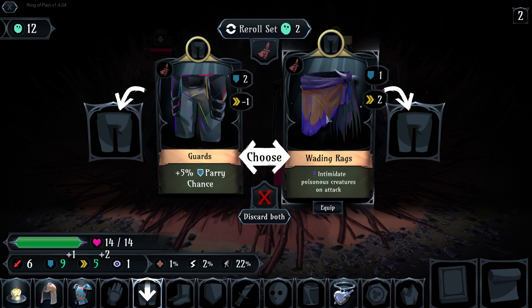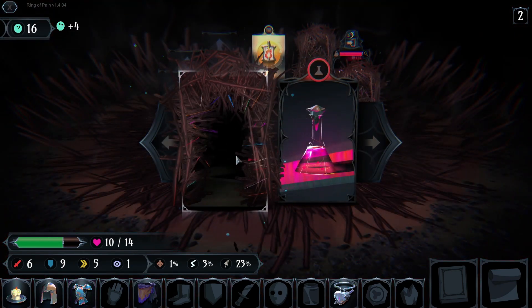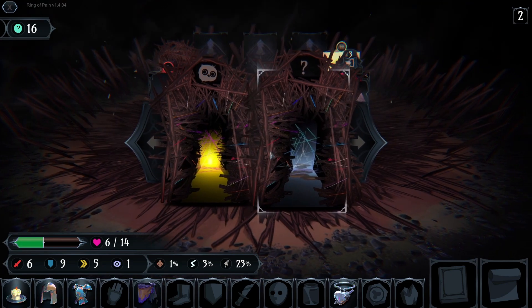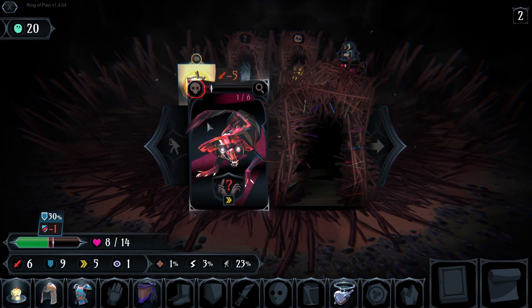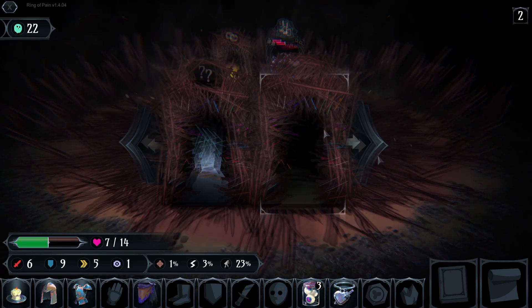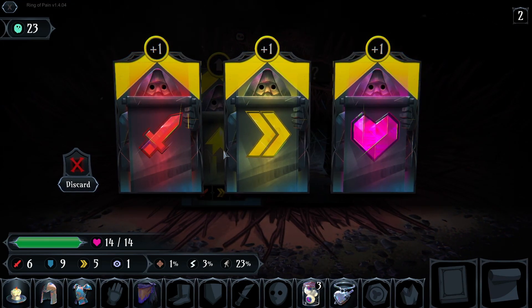Intimidate poisonous creature and attack, or plus 5% parry chance. I'm going with this — that'll be interesting. Almost leave the place, give me a potion please. Let's just kill them all. I get this spoon — I don't want it. Thank you, thank you.